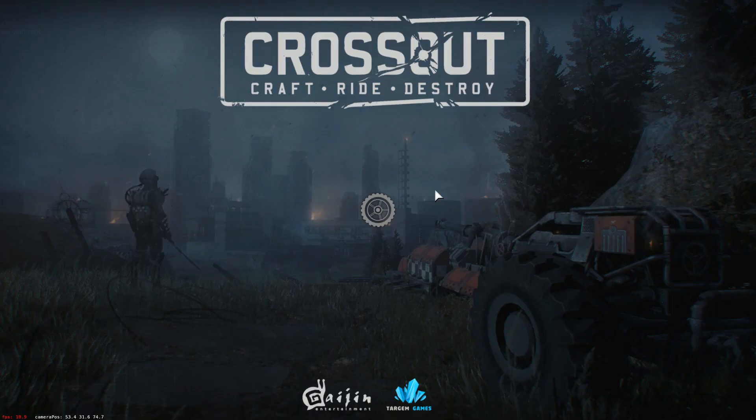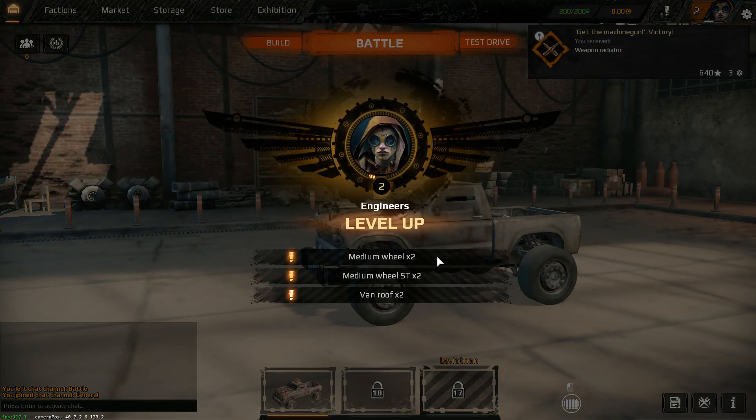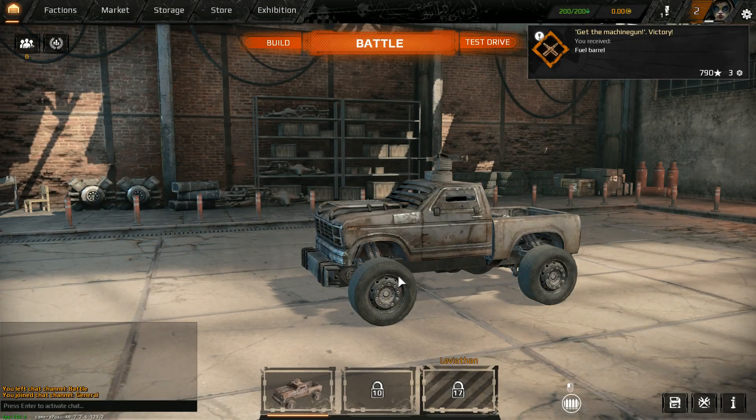Go to the garage, because the garage is where the magic happens. I'm level two. I can build medium wheels, van roofs, planks and sides, as well as square covers and tin caps.